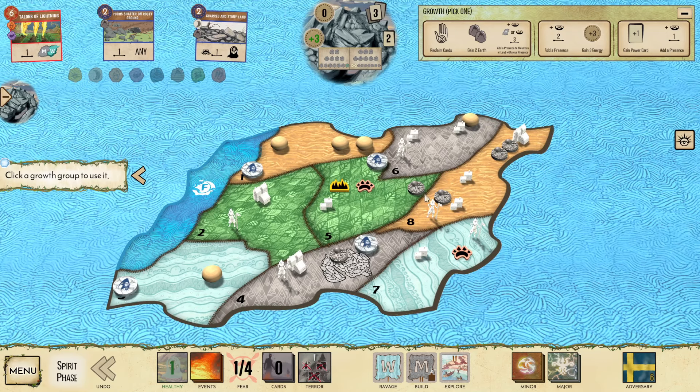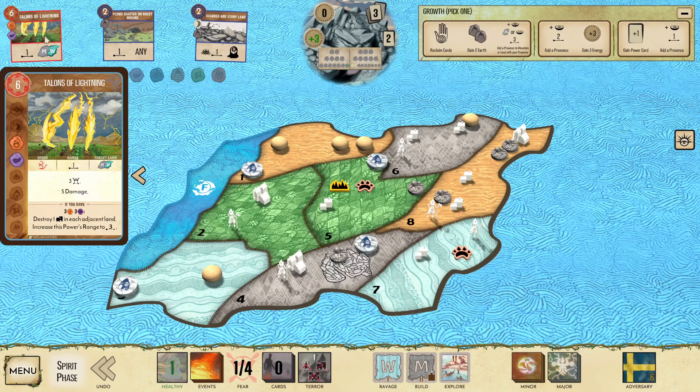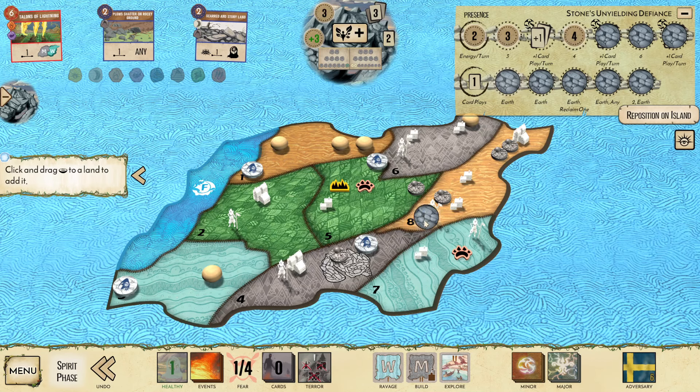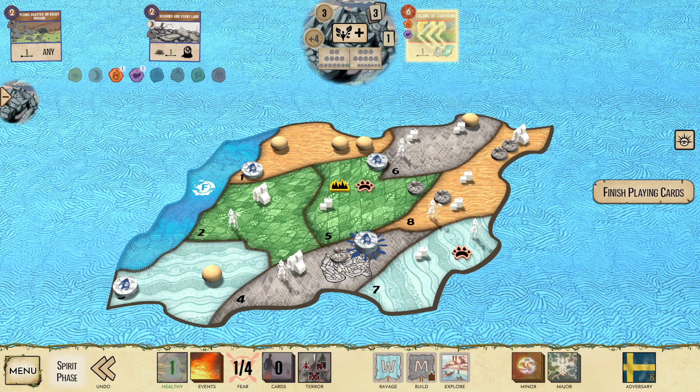I think I take the Blight here on F7. Talons actually solves this land on F6 if I go Energy, which is kind of funny. You could just do Talons, kill this, take the Blight here, go Blighted.